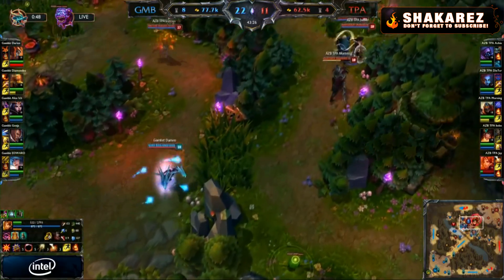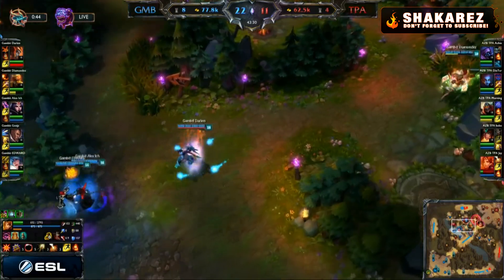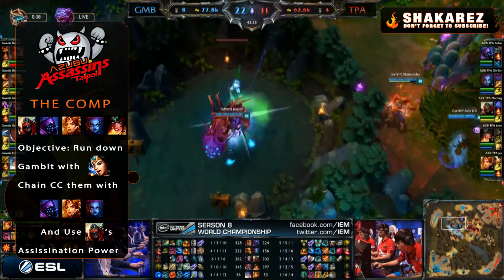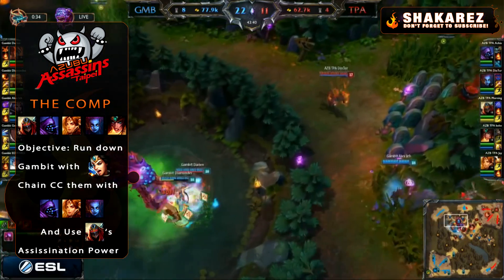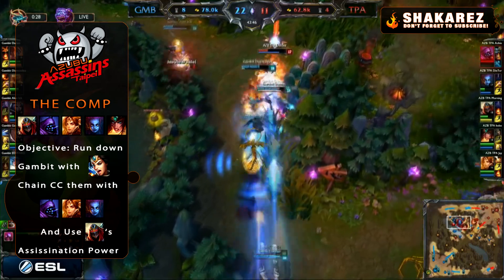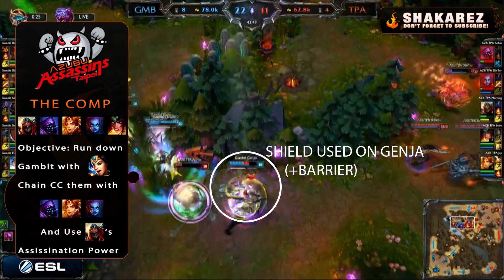Now let's look at TPA's assassin comp: Zed, Jax, Leona, Evelynn, and Sivir. A super strong engage team with Sivir's ultimate, paired with a plethora of crowd control coming from Leona, Jax, and Evelynn — not to mention Zed's immense assassination power. Darion's purchase was simply Gambit's way of fighting against the assassination power of Zed and TPA's overall potential to remove someone from the map really fast.